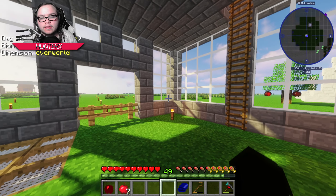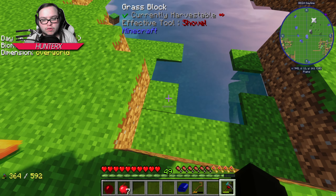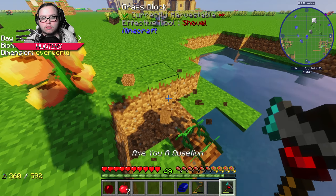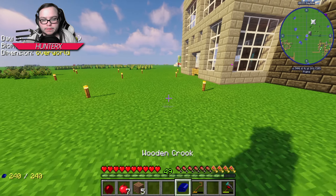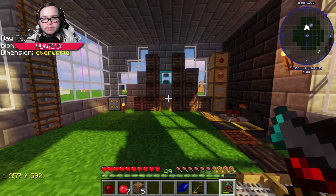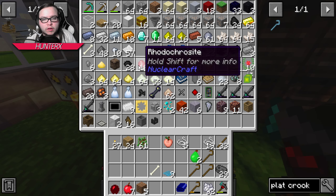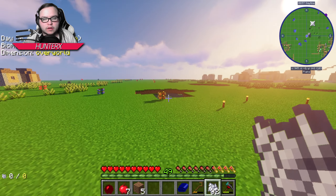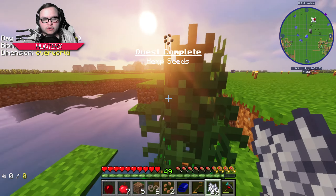All right guys, I actually got myself some beautiful industrial hemp seeds. I'm gonna go over here and place these guys — I think I can till the grass just like that. Beautiful. Let me do a little bit of clearing out over here. I think we have a little bit of bone meal but not too much. We have some here so we can go ahead and grow these, and that will get us our industrial hemp fibers that we need.